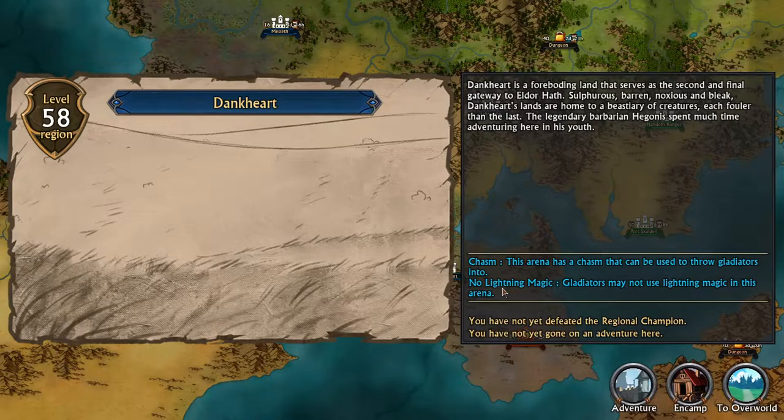In this area, we're not allowed to use any lightning magic, which is fine — we don't anyway. But there is a big chasm in the arena that can be used to throw gladiators into. Sounds like my kind of arena.